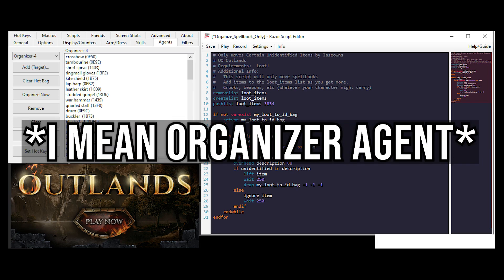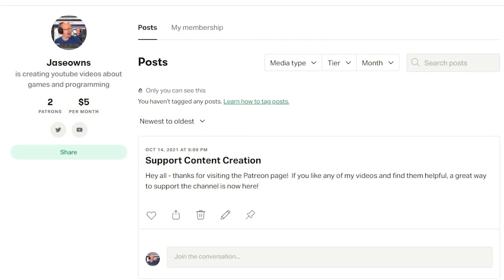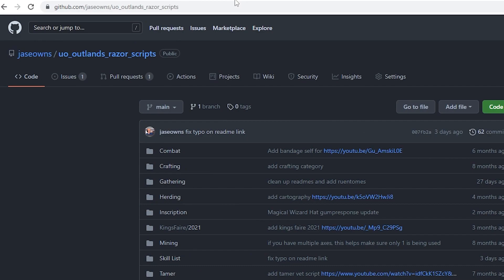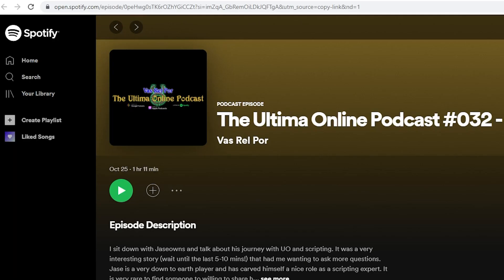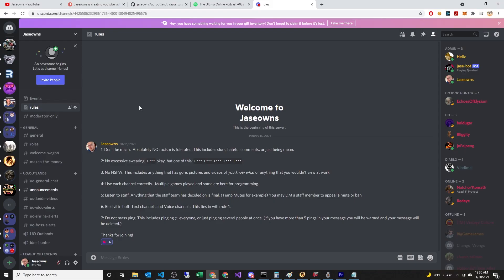We'll cover the restock agent in another video. That's going to do it for this one. There are links at the end — don't forget to smash the like button, hit subscribe on my YouTube channel, and if you need extra help head over to Patreon. All these scripts are on GitHub and I'll continue to add there. I was also on a podcast — Vassar Elpore with Mustache Gaming. I also have a Discord channel. All these links will be in the description. Thanks again.